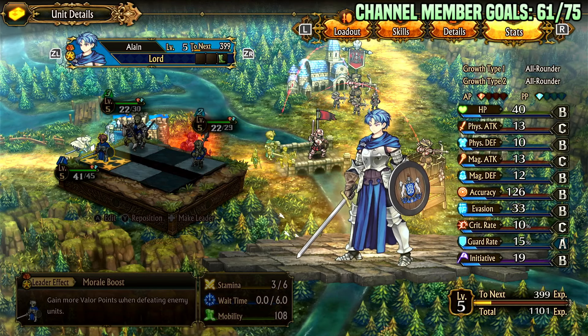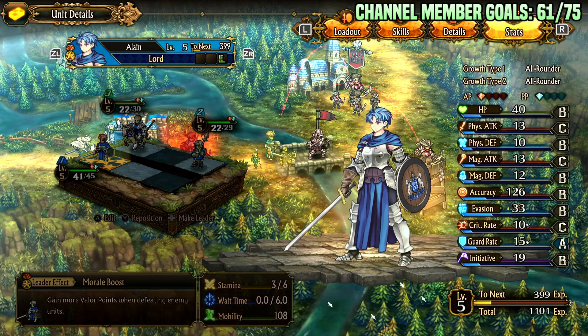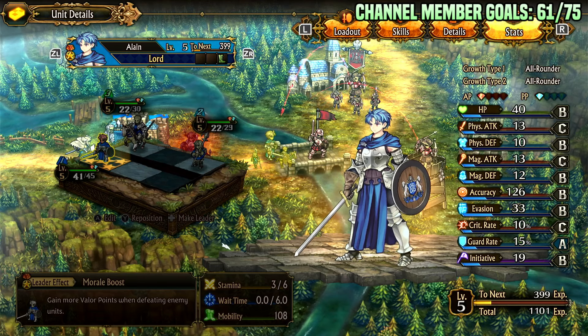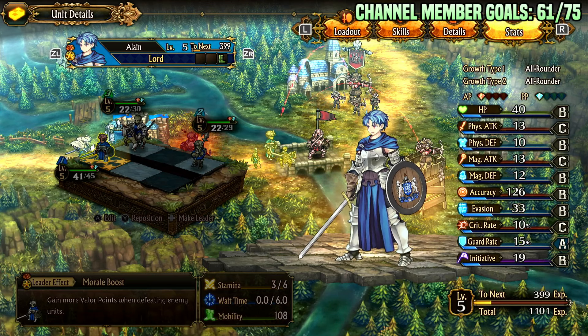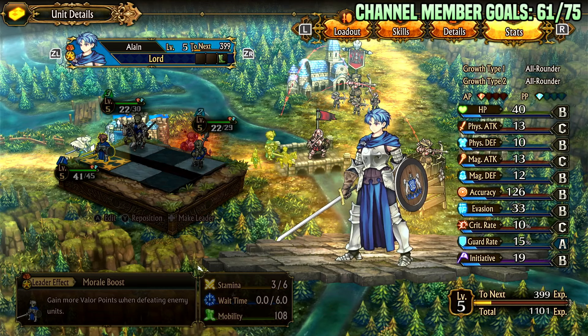Elaine's starting class is Lorde, a good all-around bruiser class. He has the growth type 'all-arounder,' meaning his growths are pretty balanced and evenly distributed, so he won't specialize in anything. This class has blocking, good durability, and virtually no weaknesses — one of the few classes in the game without an explicit weakness. Having him as your main tank can be quite valuable, especially if you invest vitality into him for extra HP.